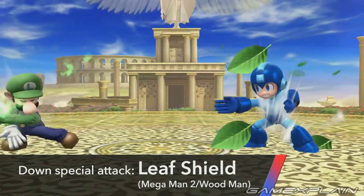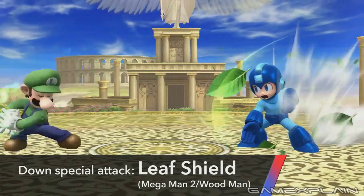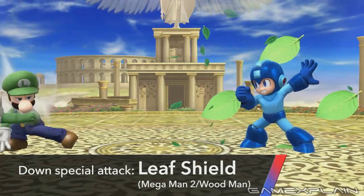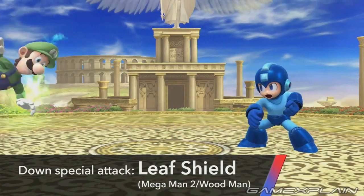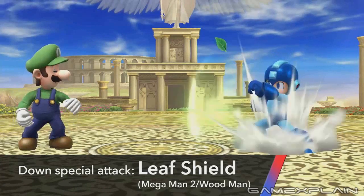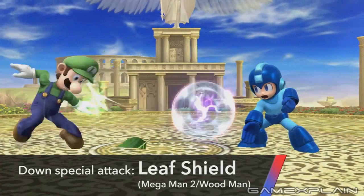His down special is the Leaf Shield, and based on the footage, it looks like it might work as it did in the original games. There it would protect you from damage as long as you didn't move, but as soon as you did, it would fly off in that direction. While it could work like that, we don't see Mega Man actually move when he launches it — either it's a very subtle gesture or it's thrown by using the down special again. As a shield, it looks like it can take four hits from projectiles before disappearing, but there's no evidence yet as to how it reacts to physical strikes.